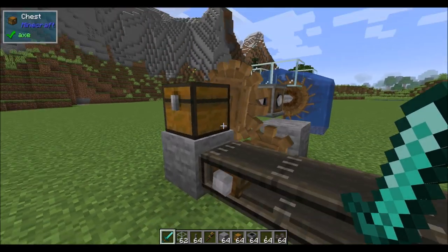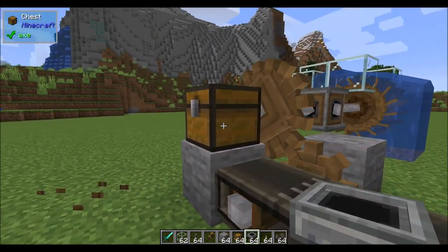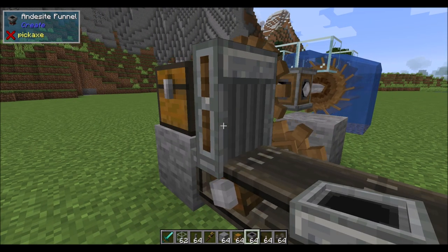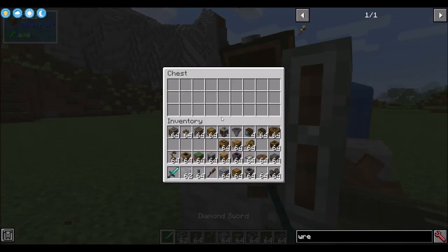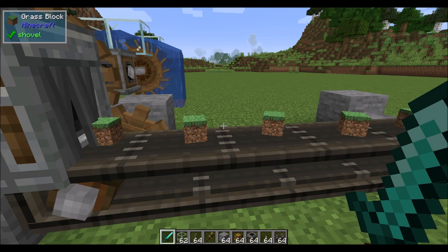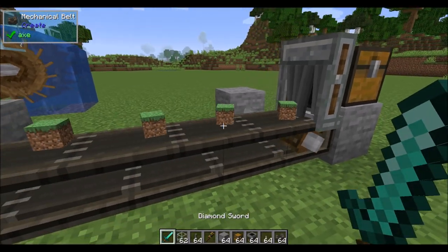If the funnel has specific directionality it will automatically orient; if it doesn't, you decide using a wrench. When placed on a chest right above a belt, it orients in the same direction as the belt, so it always extracts items from the chest. The funnel extracts items and places them on the belt. Placing one on the opposite end of the belt accepts items off the belt into a chest.